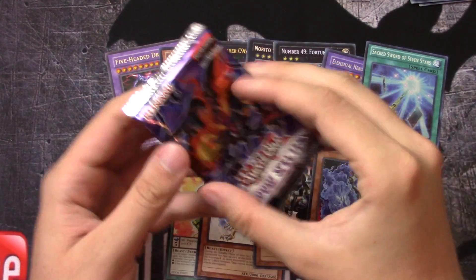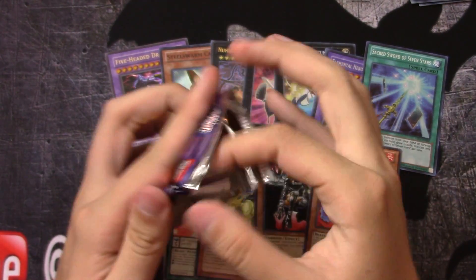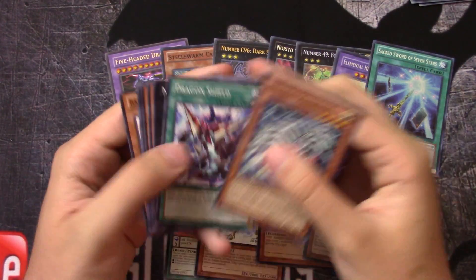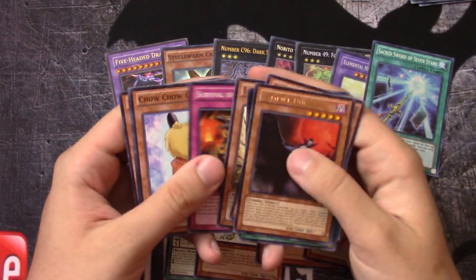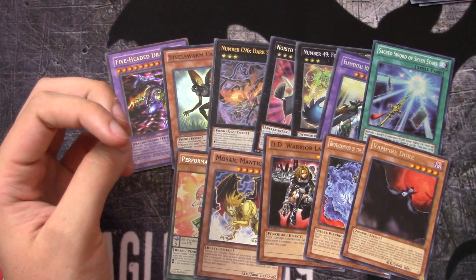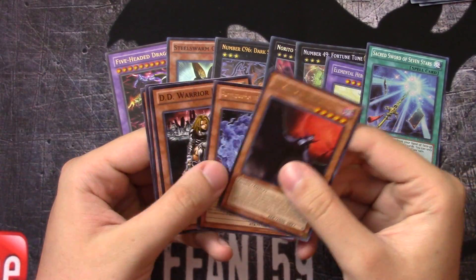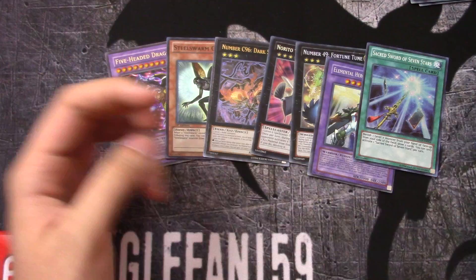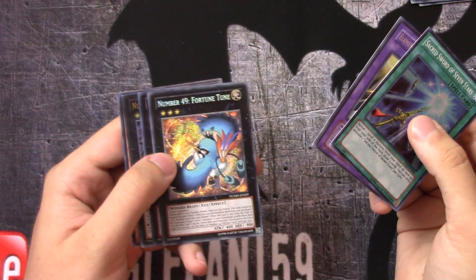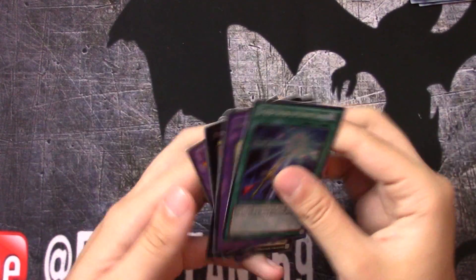This has definitely been a very good value cube, to say the least. Last but not least, Shadow Specters. It'd be really super ironic if we pulled another Dark Storm. Vampire Duke — and that's it. Baby Raccoon. Definitely an amazing value cube. Let's recap: Sacred Sword of Seven Stars, Elemental Hero Magma Neo — definitely super awesome — Number 49 Fortune, Narito the Moral Leader, and the three promos we got from the cube, which are super awesome.